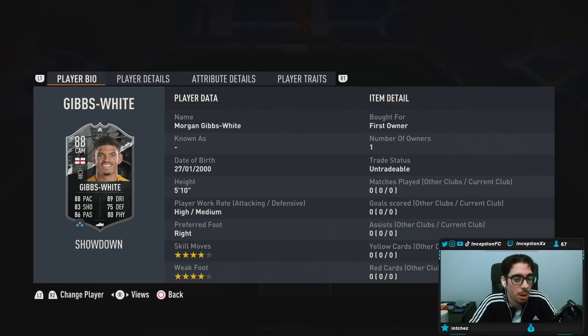The next card that we have is going to be Morgan Gibbs-White. This card is 5'10", high medium work rates, right footed, 4-star skills, 4-star weak foot.